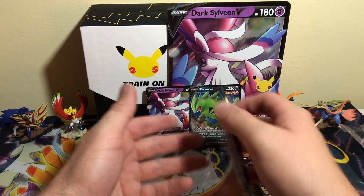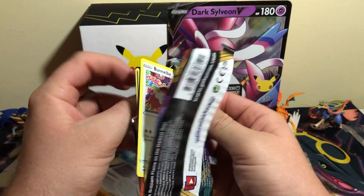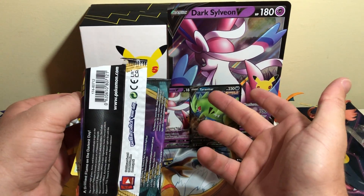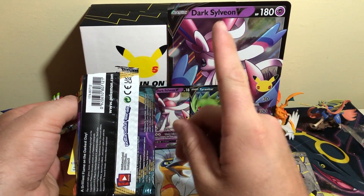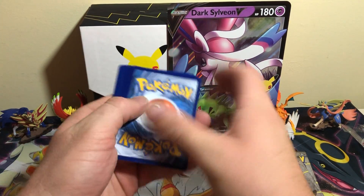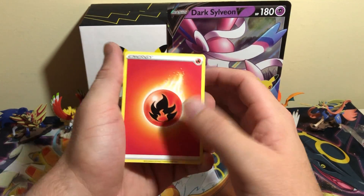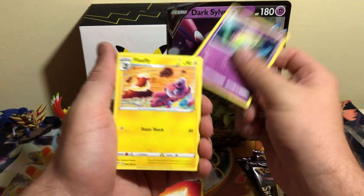We've pulled a V or better out of all these basic packs at least once an opening — not to spoil you, because I know all of you are going to go watch my previous videos. One, two, three, four. Let me get a Water Energy. Fire from Darkness and Blaze — I'm all about that. Let me get that Charizard V Max, Shenotic.